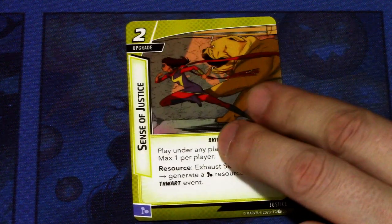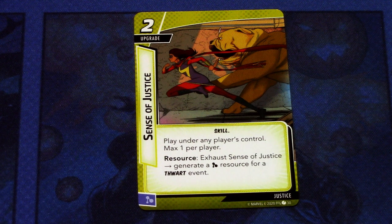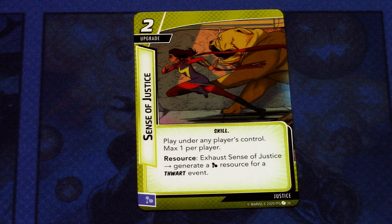Next we have the justice card: Sense of Justice, a two-cost upgrade, skill. Play under any player's control, max one per player. Resource: exhaust Sense of Justice, generate a mental resource for a thwart event. It can be committed as a mental resource. This is really similar to the protection version — Nerves of Steel — that we just looked at. A resource card for thwarting events. There are three copies of this in the pack. An okay justice card — nothing special.